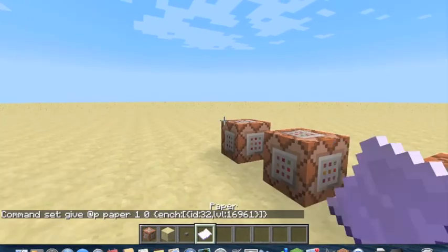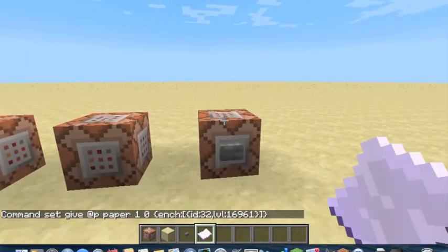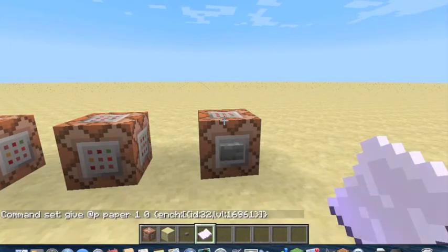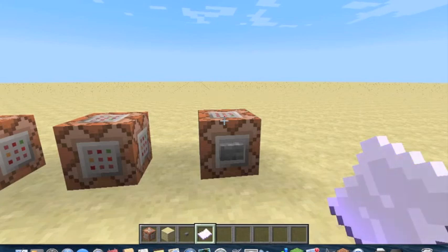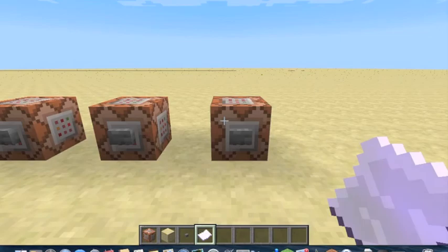So that is how to get custom enchantments in Minecraft 1.7.5. All of the enchantment IDs will be in the description below, and you can use any item — just put in the correct ID.